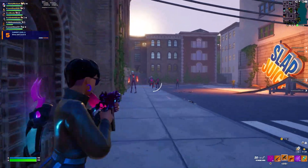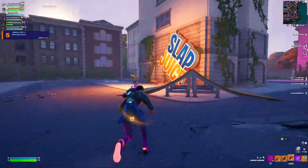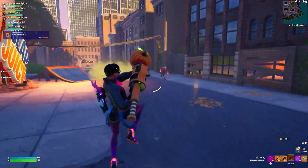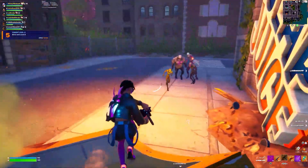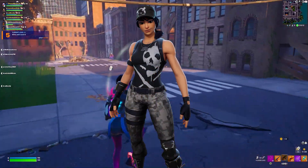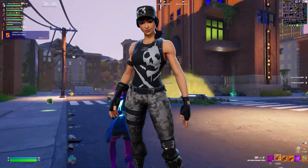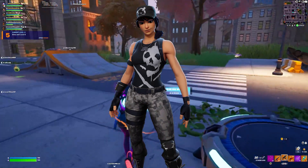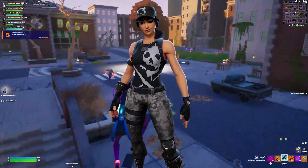Let's start at the very beginning with Chapter 1 Season 1. This is probably going to shock people because there's a lot of good skins from this season. While there weren't a lot of amazing skins that honestly hold up besides maybe Skull Trooper, I decided to go with Survival Specialist. This is a very clean skin — I really like the color scheme and the skull on her shirt. It's a very underappreciated skin from Season 1, obviously overshadowed by Renegade Raider.